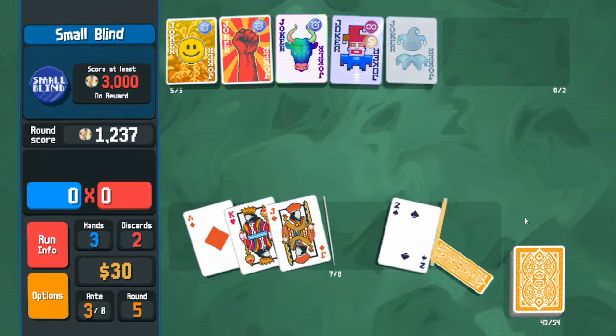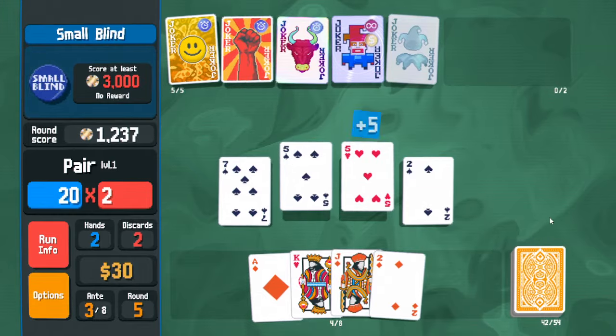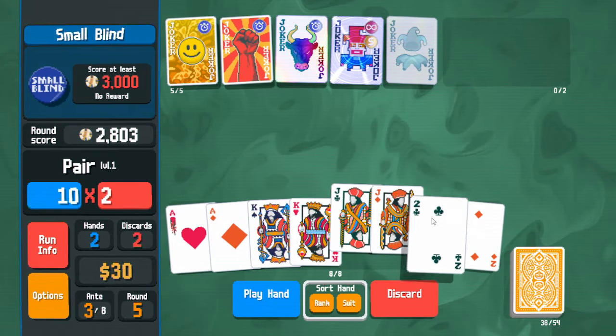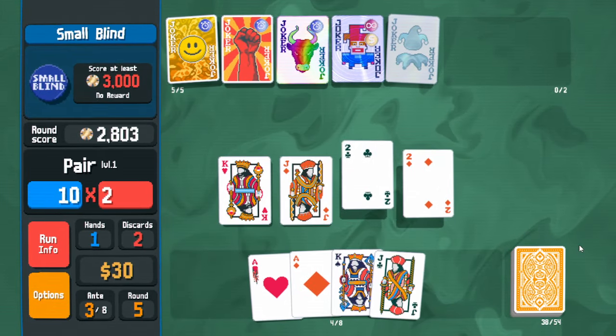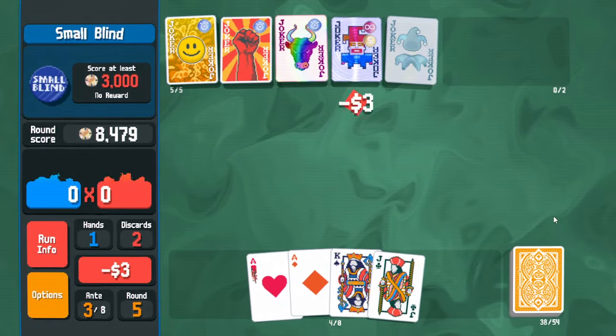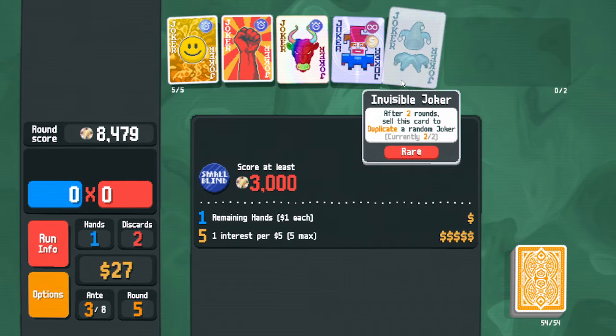Let's keep scaling Square Joker — intentionally keeping a two in hand to have a low mult. That said, I'm not really planning well for a card called Obelisk, which I might want to consider. Anyway, Invisible Joker is active now so it could be sold to duplicate a random joker. Buy this to double money.